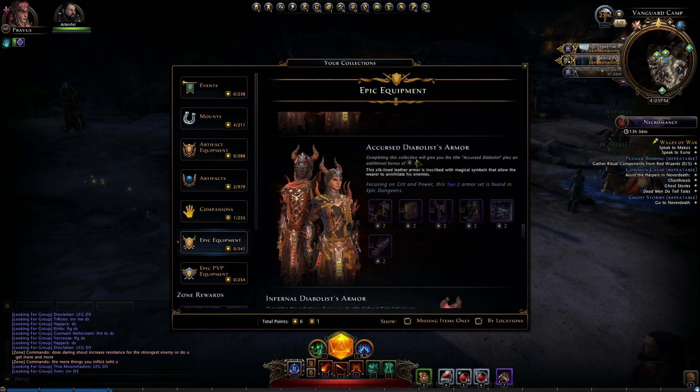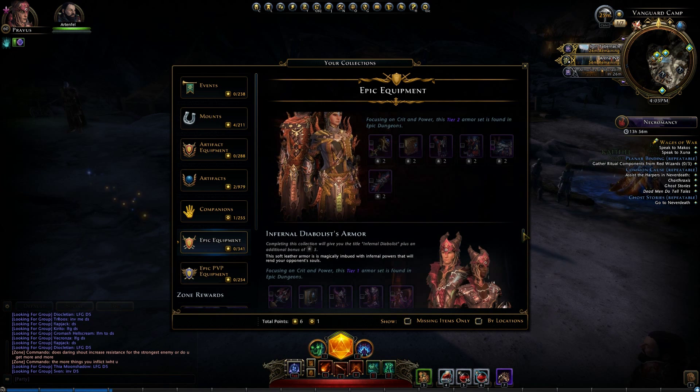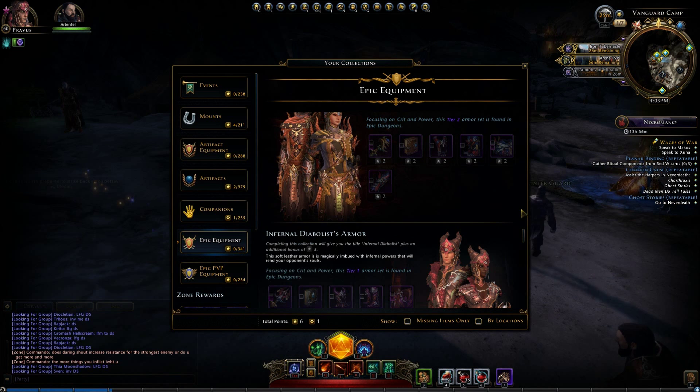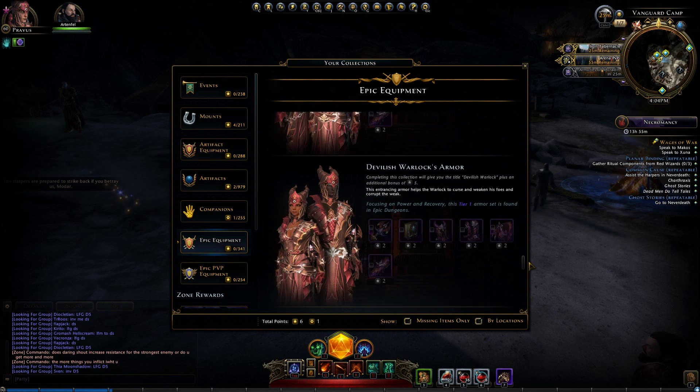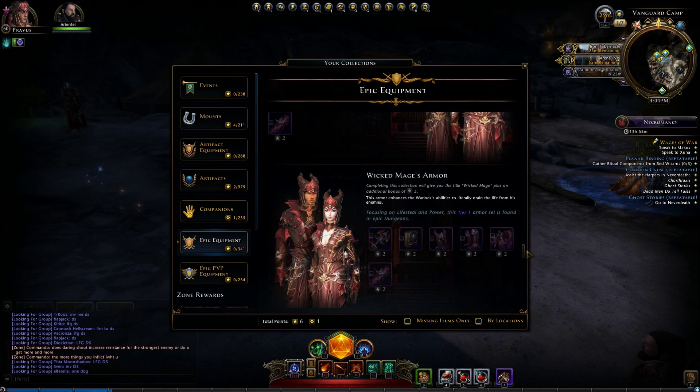When it comes to the Tier 2 sets, the Accursed Diabolist has the exact same effects as the Infernal Diabolist armor, just with a better stat line and better trigger effects — Hellfire is just better. Malevolent Warlock is the exact same as Devilish Warlock, and Nether Mage is the same as Wicked Mage. It's a straight-up upgrade, so that should make things pretty easy when you're looking for your Tier 2.